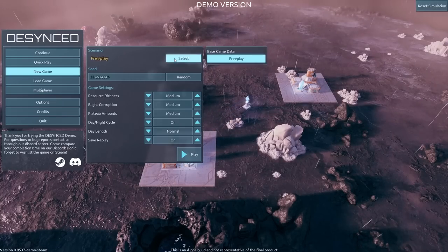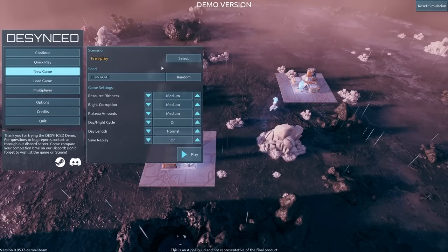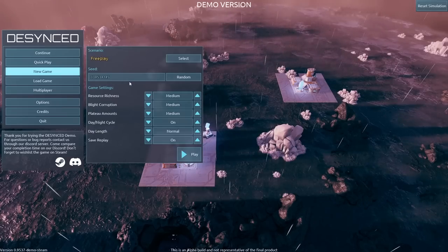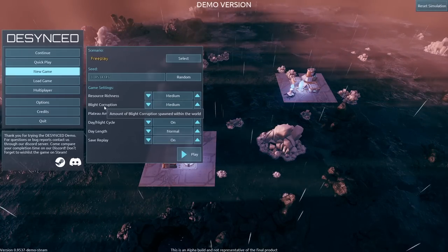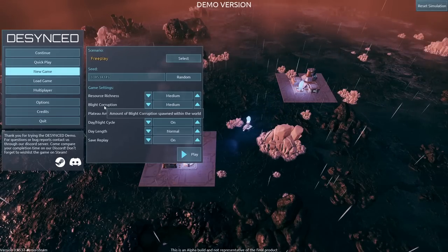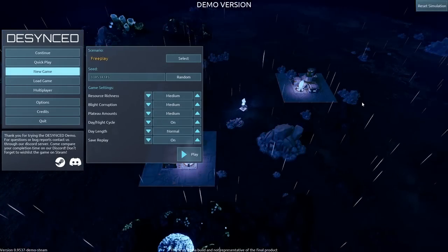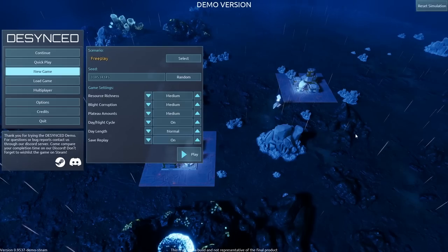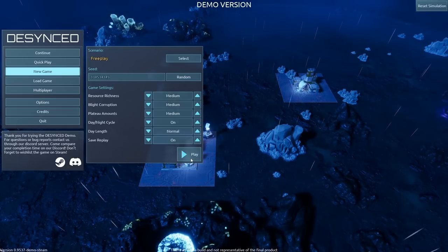We'll start with the free play mode, the only mode available in the demo. A full campaign and other modes will hopefully be included at launch sometime in 2023. There are settings including blight corruption, so there are definitely enemies to worry about. The background is absolutely beautiful with its day-night cycle, rain, and detailed rocks. Let's jump in and take our first look.